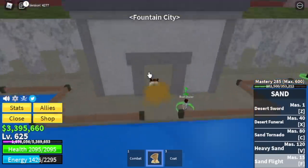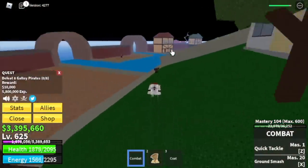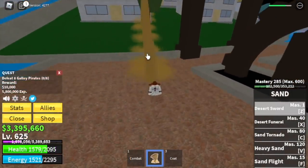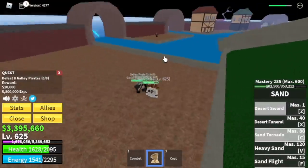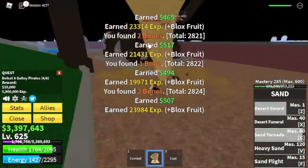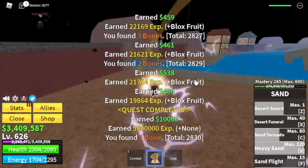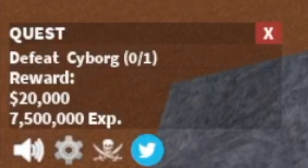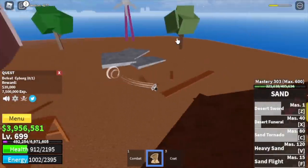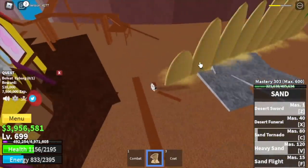Next island: Fountain City. We're gonna start and end with the Galley Pirates — you need to lure 4. Use your Z skill so they get pulled in front of you, then use your C, V, and Z skills — whatever skill, as long as you defeat them. Do it twice to level up. Goal here is 700. You can start defeating the Cyborg boss at level 675. Just dodge his multiple cannon attack and everything will be easy.